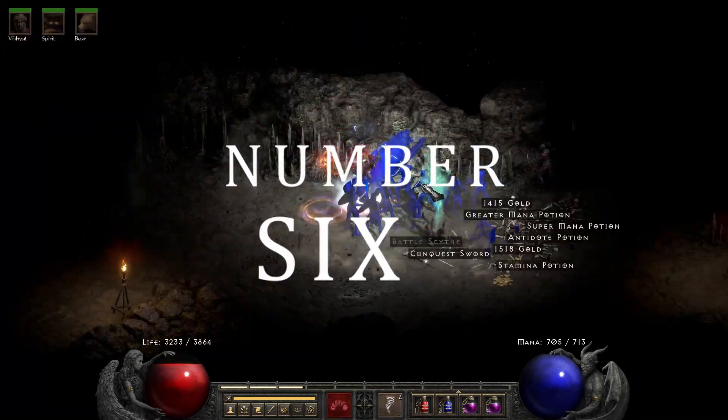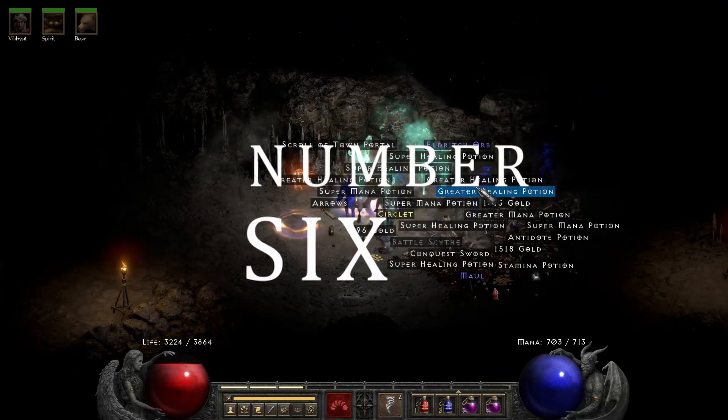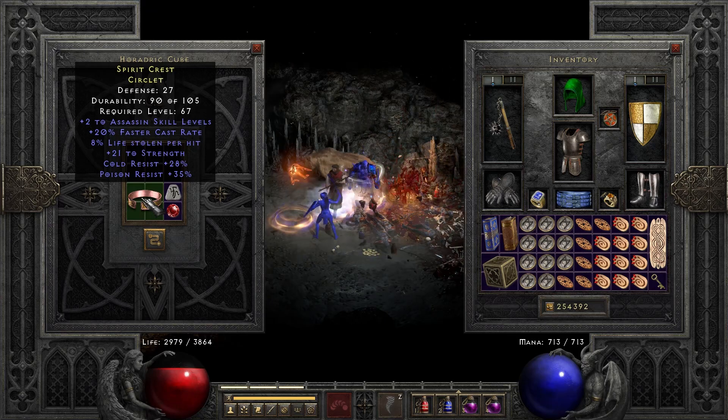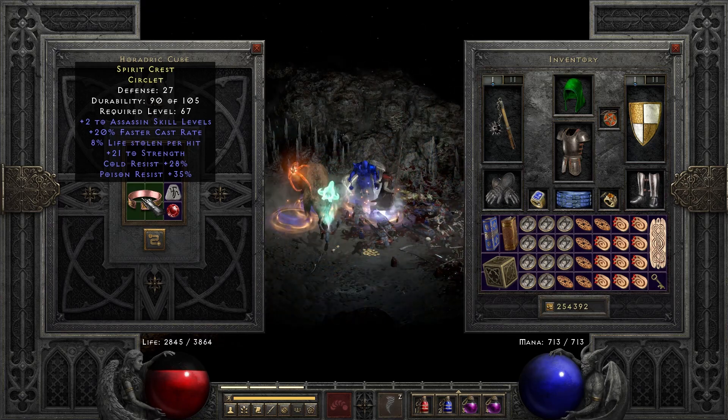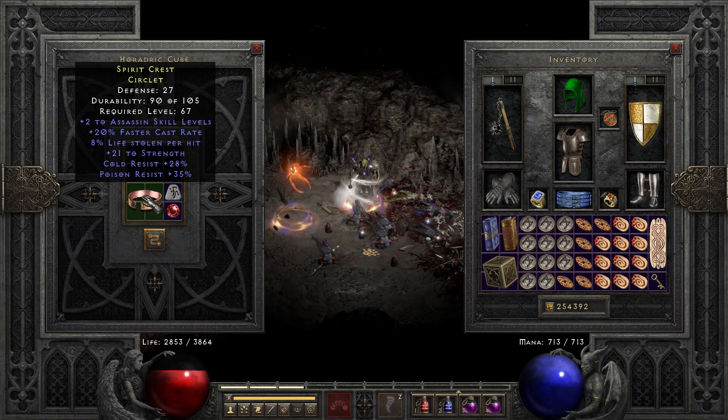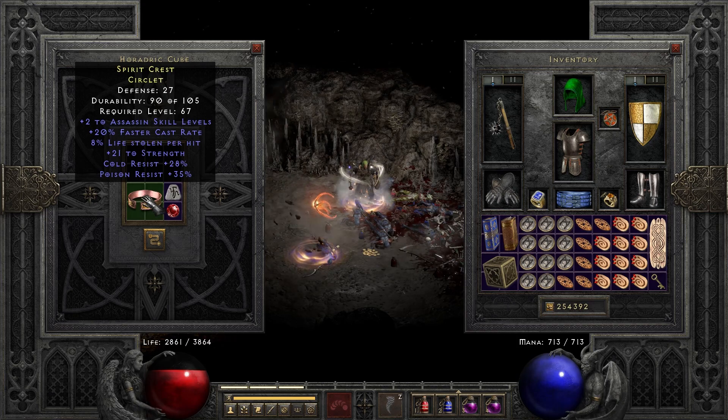Number 6 was a pog Assassin Circlet. Since this is on the list, you already know that this is going to be a 220. What made this even more poggers was the fact that it came with dual cold and poison res and 21 to strength. On an Assassin, that's 63 base HP. That's a pretty good circlet for a Nihlathak runner if I've ever seen one. Pog is not a word that I use lightly, after all.